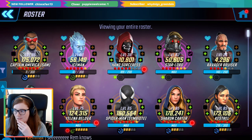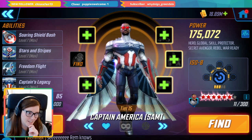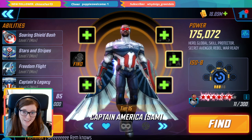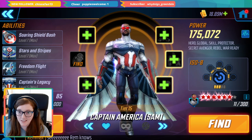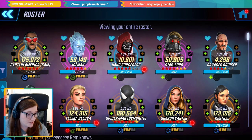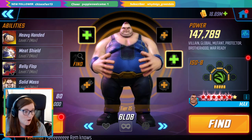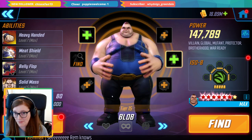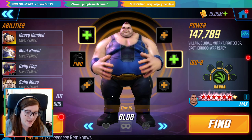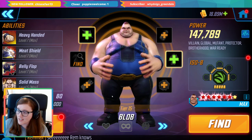We've done this twice already. The first one was Captain America Sam — I completely maxed him out, and I've since filled his six stars as well, so he's a bit of a beast. No regrets there, but he was level one when I started, so it was a lot of spending. The second one was Blob, and I've actually had a lot of fun with him. He's quite hilarious being this powerful in the Greek raids — he just squishes everybody and deletes them.